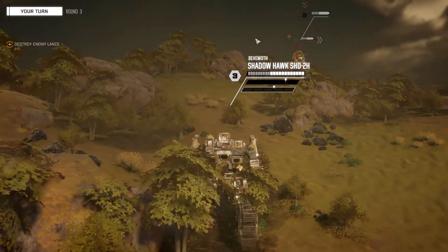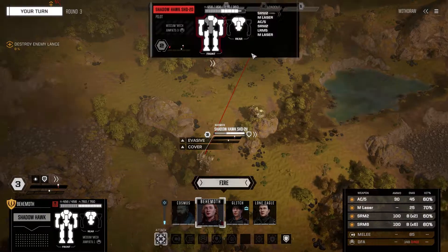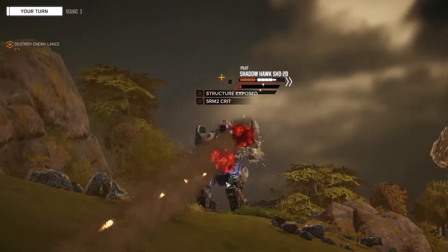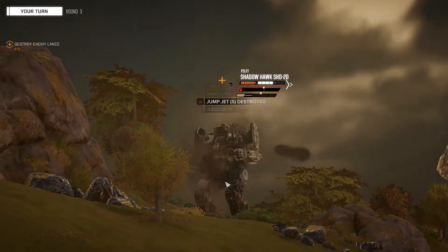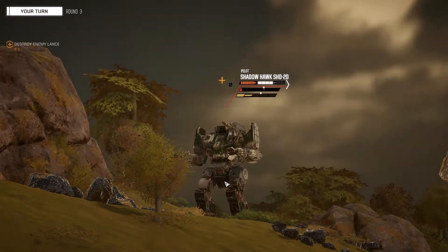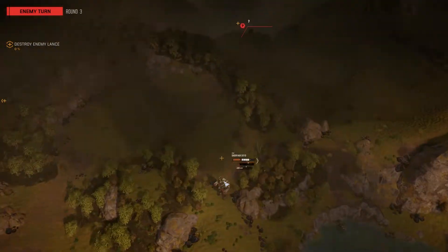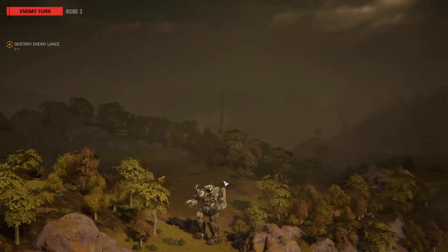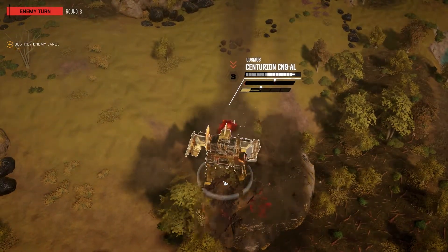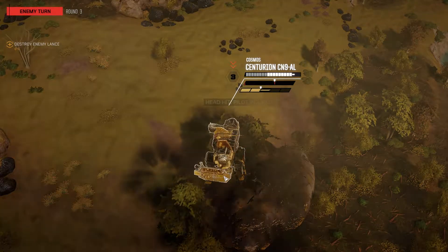Yeah, it's a Shadow Hawk against Shadow Hawk. I actually critted his short range and destroyed one of his jump jets. Reporting critical hit - that looks nice. Some more salvage on the field. Don't be mean and hit the pilot... yeah, you hit the pilot, took a heavy hit there.